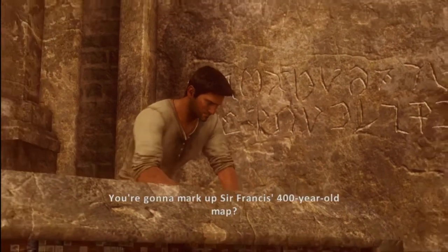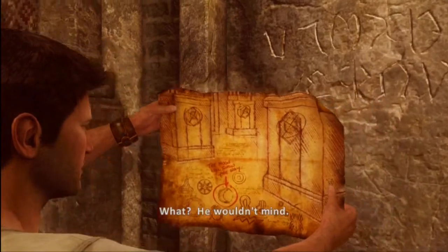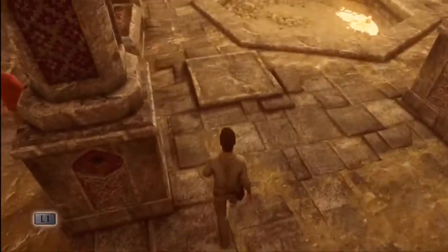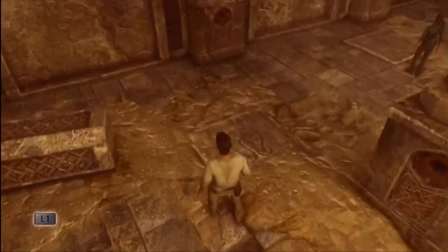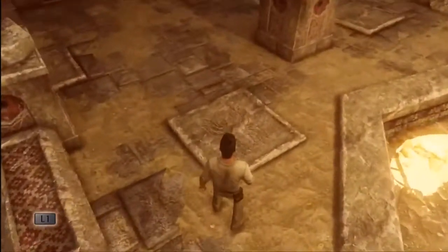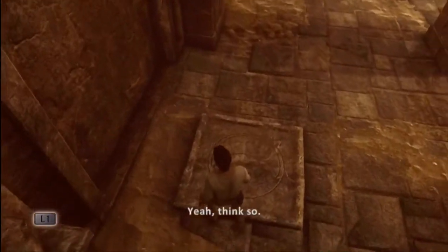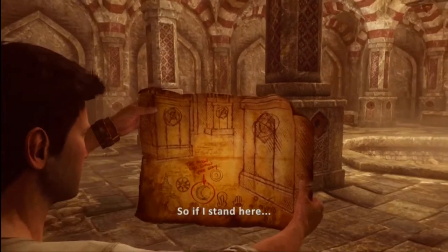You're going to mark up Sir Francis' 400-year-old map? He wouldn't mind. Alright, so — moon. We need to find the moon symbol. I'll just run around until I find it. We're finding the symbols here on the ground, so they've got to be around here somewhere. There we go. Moon. So if I stand here... and there we go, right there.